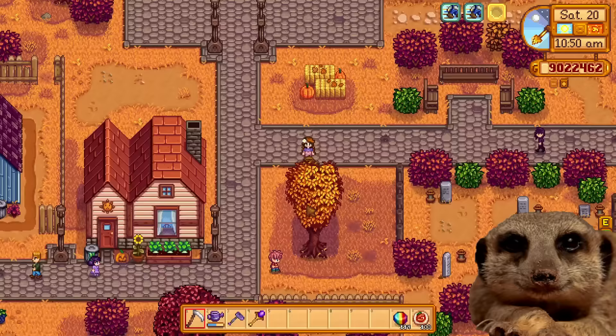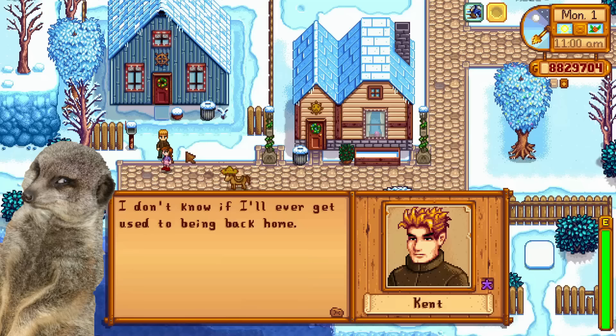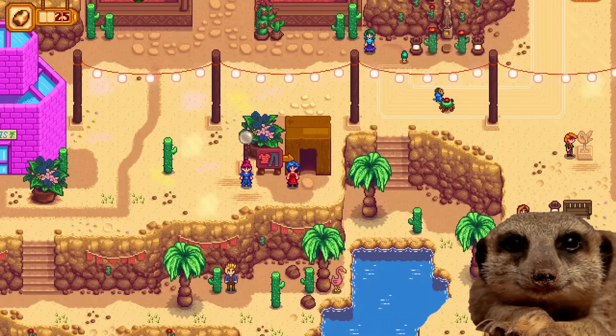Number 7: NPCs. NPCs are given more dialogue, custom gift reactions, and dynamic dialogues where they react to an event that just happened, like you winning a festival. NPCs are also graced with new winter outfits. When starting a new game, Emily will also give you some socialization daily quests.